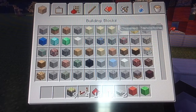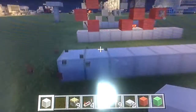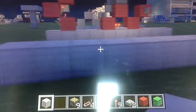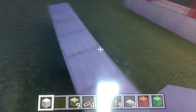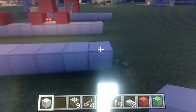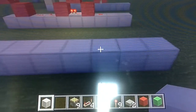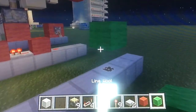First, you want to have a 10-block-long platform, one wide. Then go to the right, count three blocks — one, two, three — and place a redstone door block. Name the block above it; this is going to be your input.